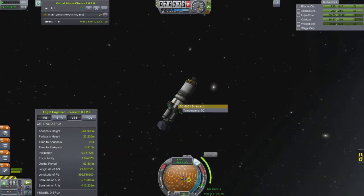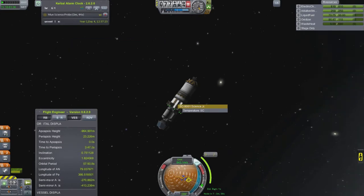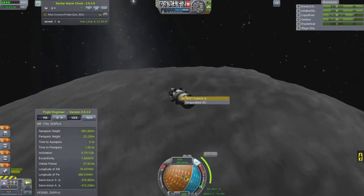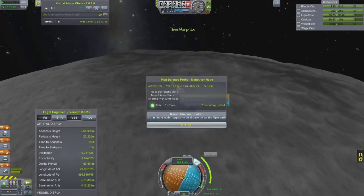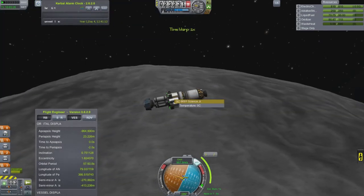So that's the probe body with the Goo containers and the science bay. It's just a small rocket — this was just a flyby — and then I set up a return trajectory right off the moon and headed back to Kerbin to deposit the science into the science bank.